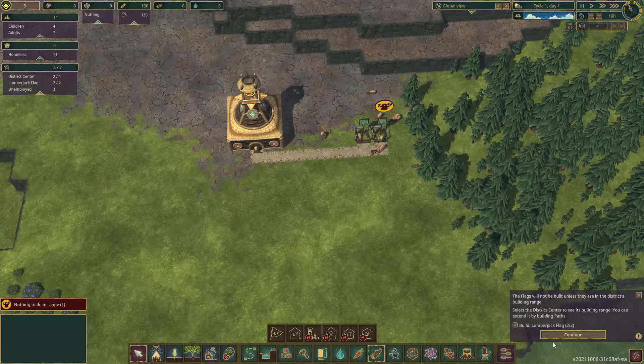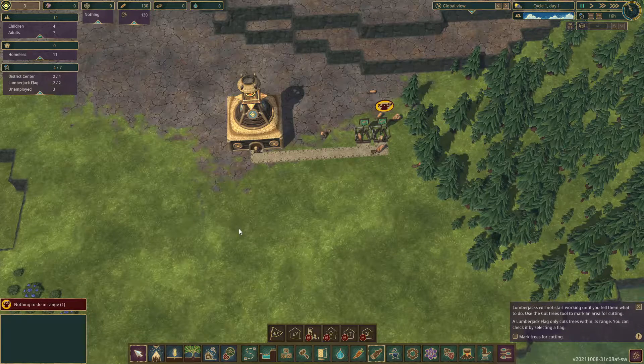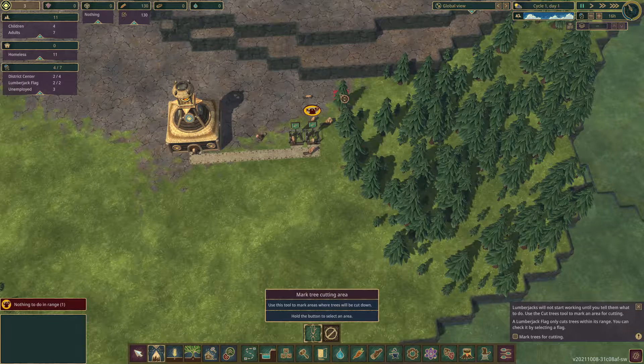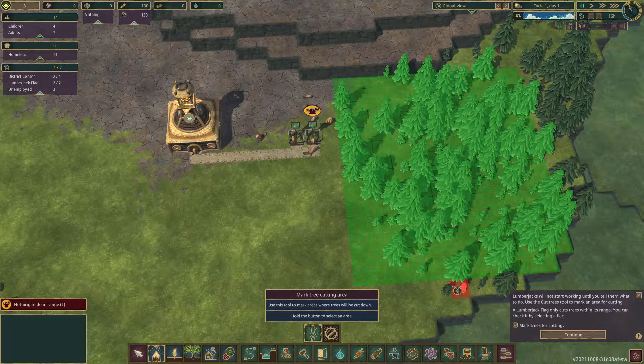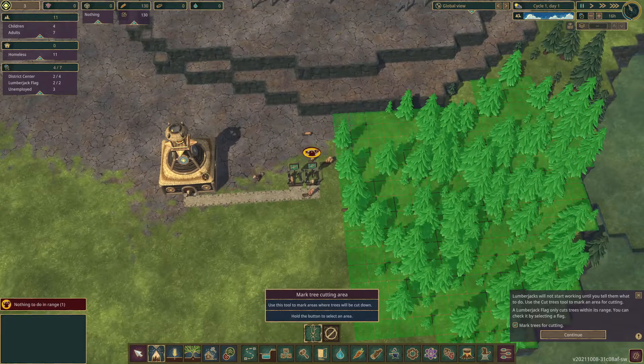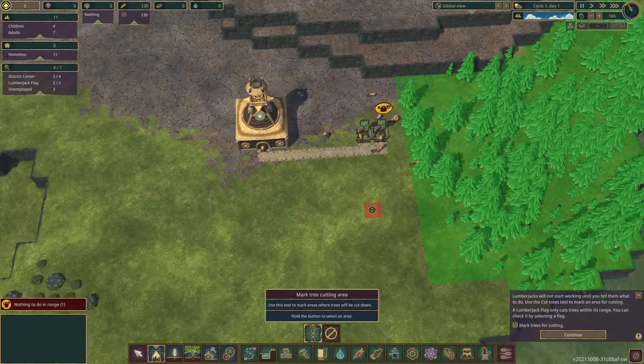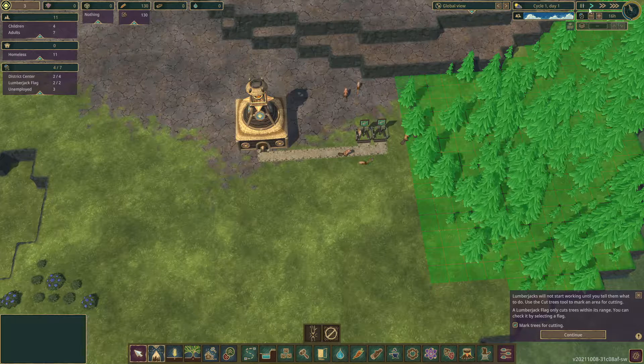We've built our lumber flags and now we need to connect them by a path, then mark our trees for cutting — very similar to Foundations. As long as it's in range of your district they'll be able to get over and cut them down. Your beavers will work 16 hours a day by default but you can change that to make them work longer, which will of course impact their happiness.